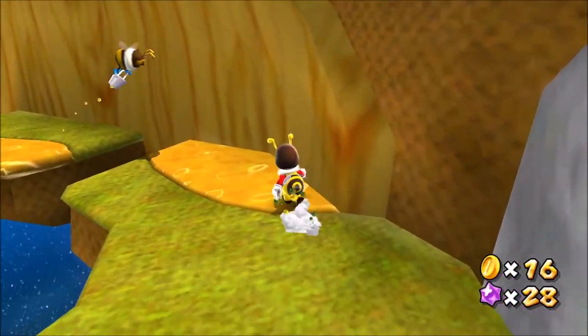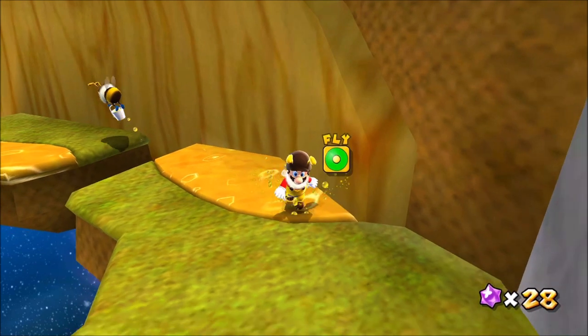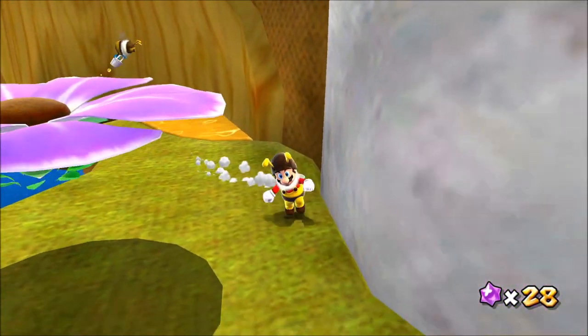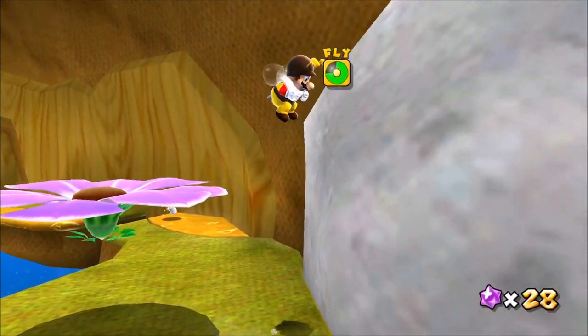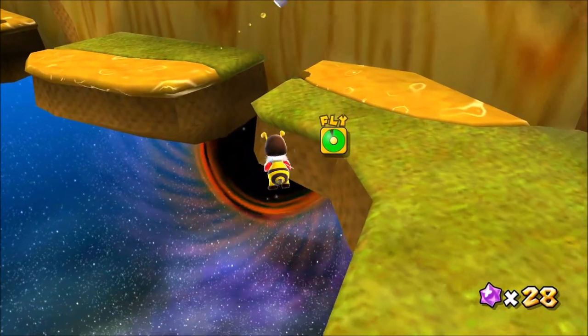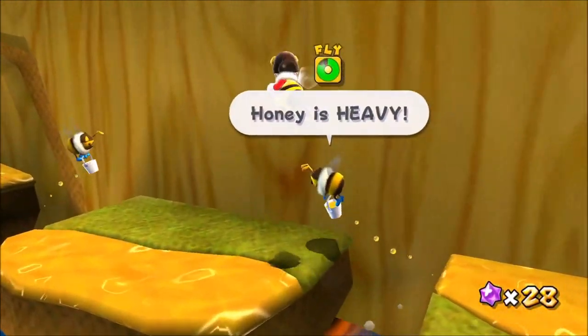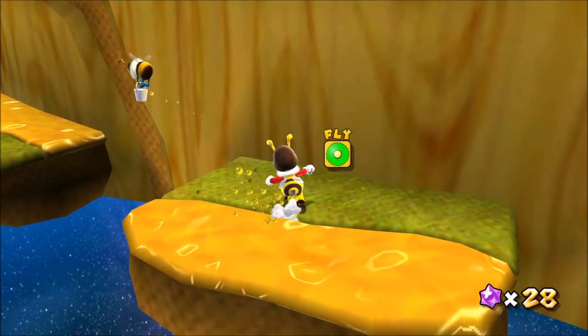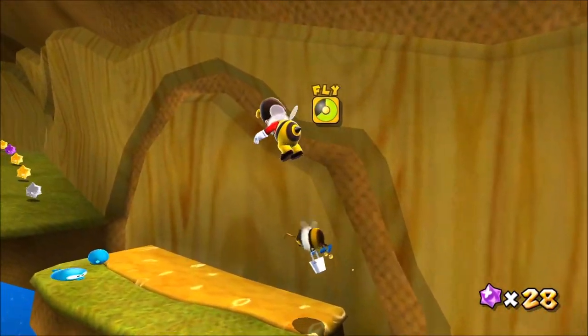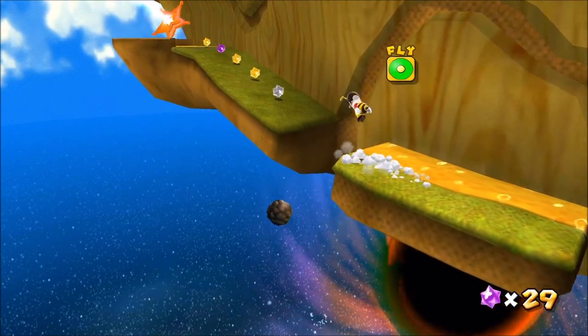If I try to jump off of the honey, I don't really fly very far. But if I try to jump over here, I fly much farther. So you want to get through this area — you don't want to get weighed down by the heavy honey. That's the trick to this area. You also don't want to get weighed down by these enemies, so you want to spin to get rid of those enemies.